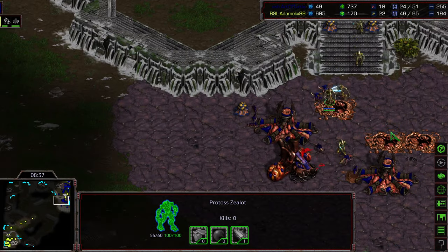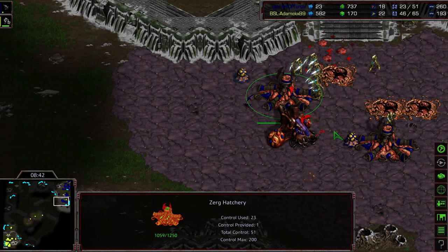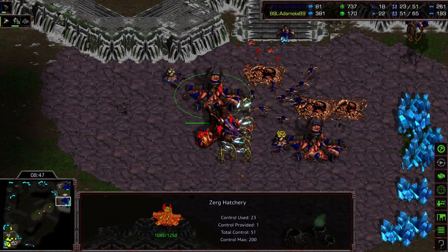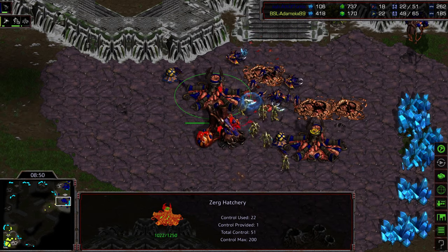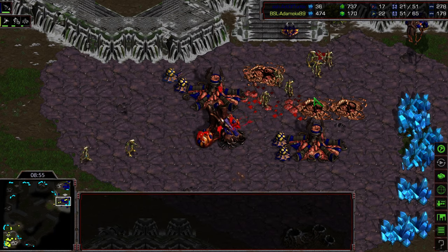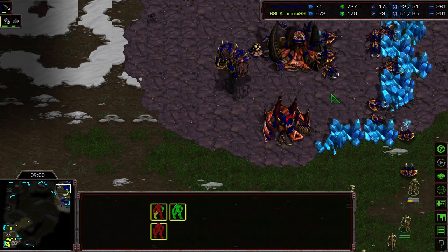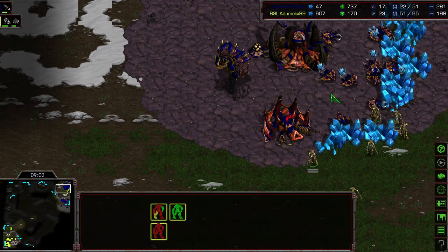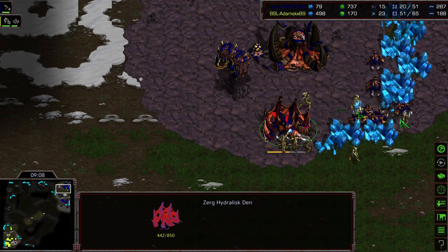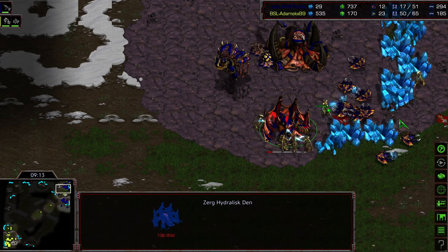Adame trying to regroup — the rest of the zealots coming across. This is a win if he just takes out everything at the natural expansion and seals Arditturtle back in. Arditturtle sweeping down with the rest of the zerglings and drones desperately trying to fight the zealots off, but all they have is speed — they're not upgraded. Zealots eat zerglings; that is what they were designed to do. Drones trying to get mining done but disrupted again. I think Adame is going to sweep Arditturtle — this is going to be GG.